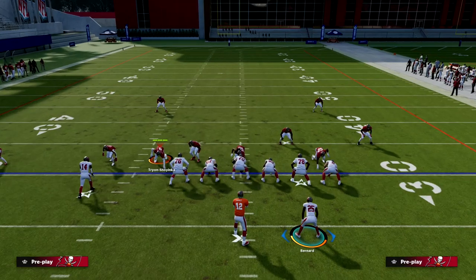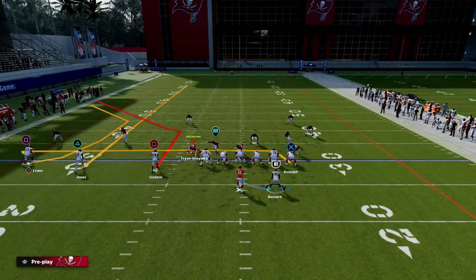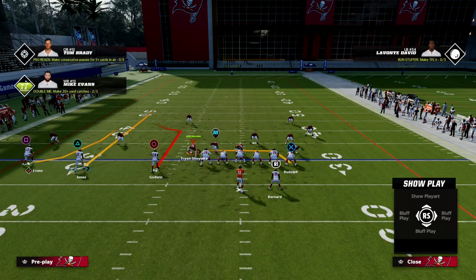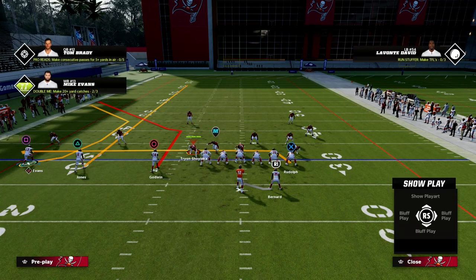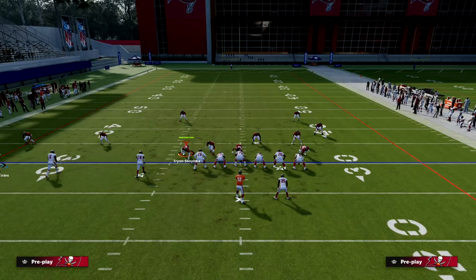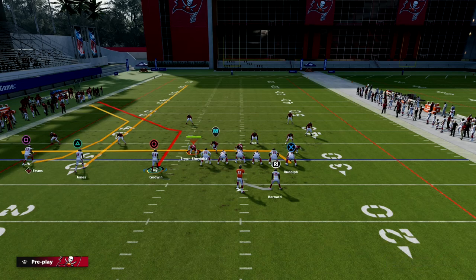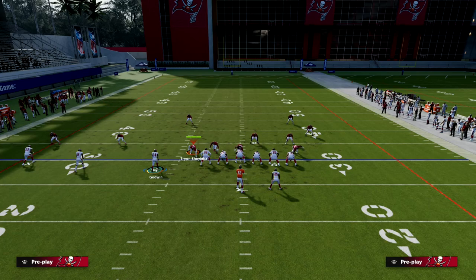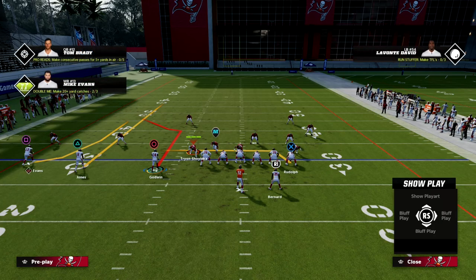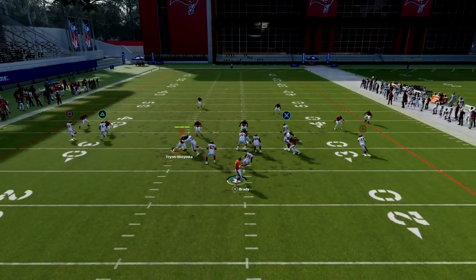The setup is: we're going to streak Jones, then we're going to C route - or corner route technically - but everybody knows it as a C route. You need Outside Apprentice for this - probably the most important ability this year, even more important than Set Feet Lead - to have the C route. Then we're going to drag our tight end and motion a circle on this post, snapping right in here.